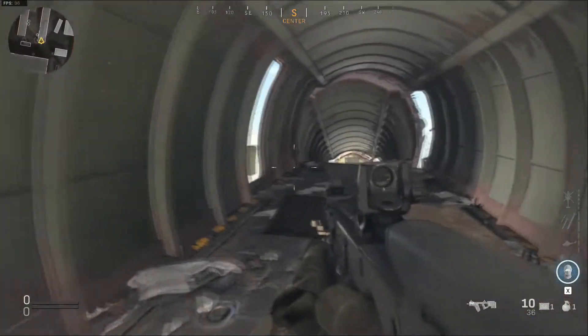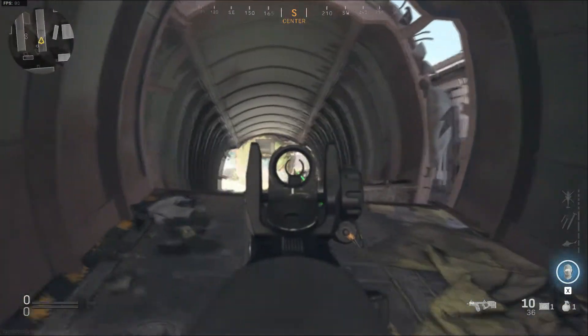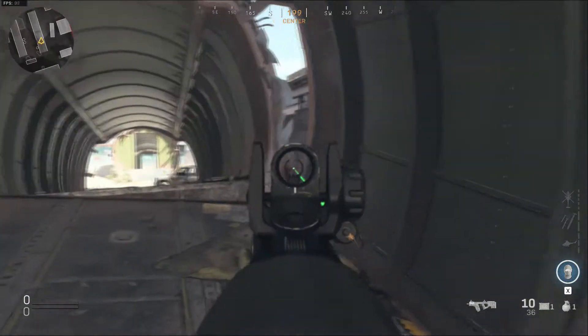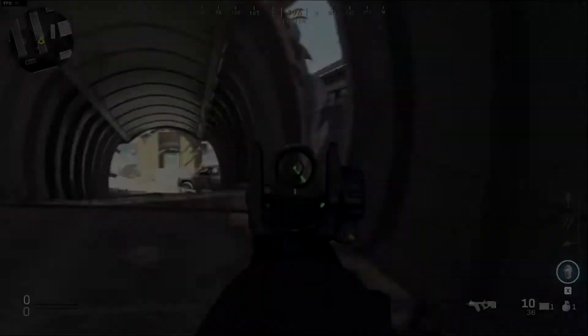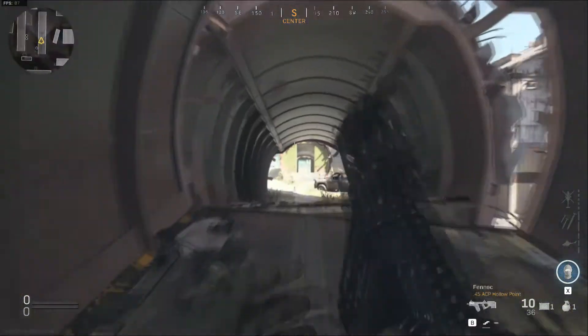Another spot I like to use is inside the ruined plane on the right hand side of the map. Through here we'll be able to see the enemy spawn as well, and through the little gap in the plane we'll be able to see further to the right of the map where enemies may be flanking. This is really effective for longshot kills.